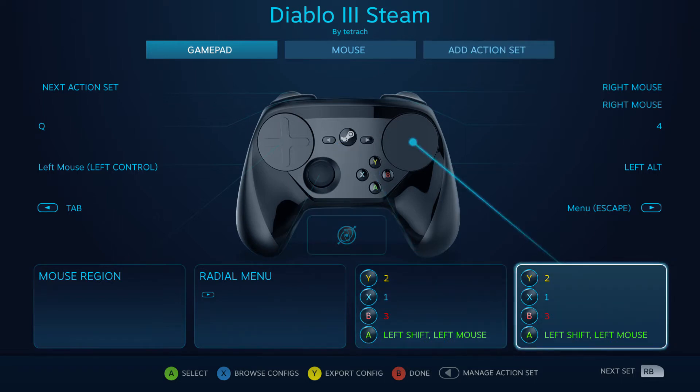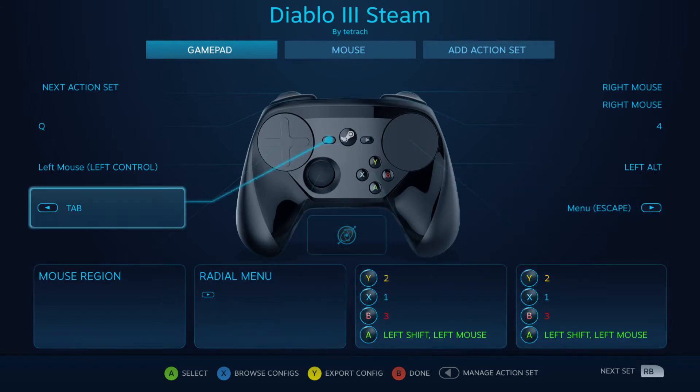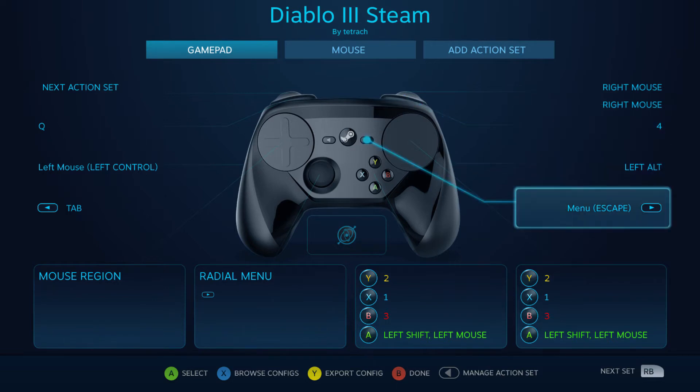Instead of using the buttons, I'm using my right thumb pad to do everything because it feels more natural — I don't have to stretch my thumb. Moving from Xbox to this controller, the buttons just seem kind of far from my thumb. Anyway, Escape is here and Tab, which opens your map, is there as well.